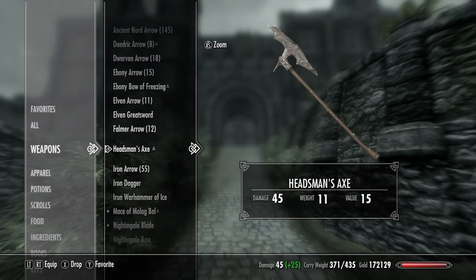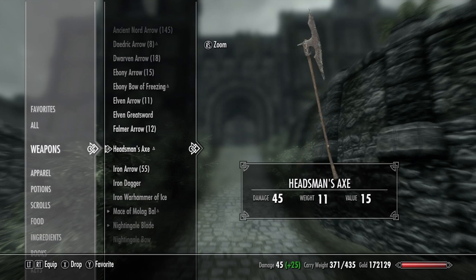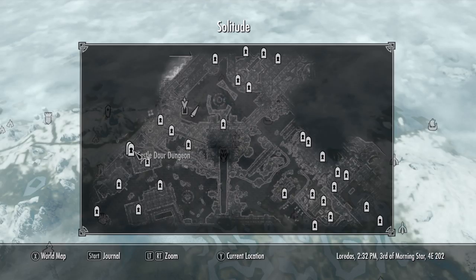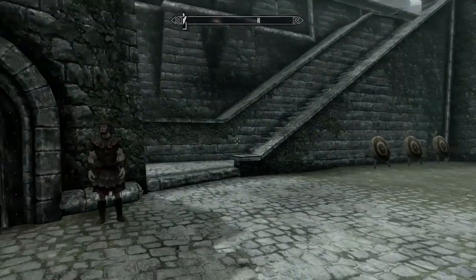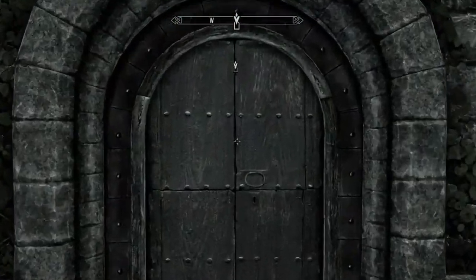Hey, what's up guys, it's Mike here. Today I'm gonna show you how to get the Headsman's Axe in Skyrim. To get the Headsman's Axe, you first want to talk to Atar. You'll find Atar spending most of his time in the Castle Dower in Solitude.